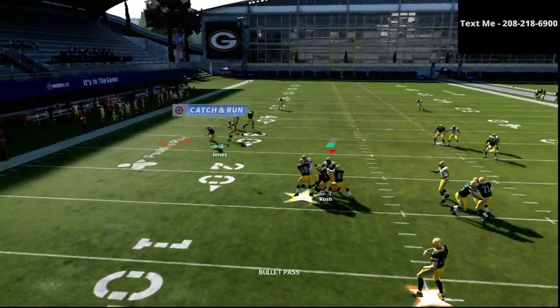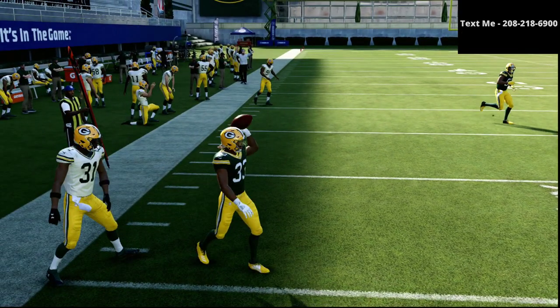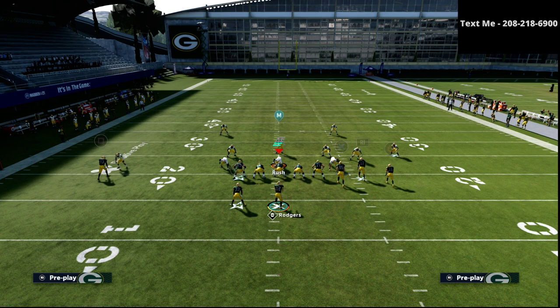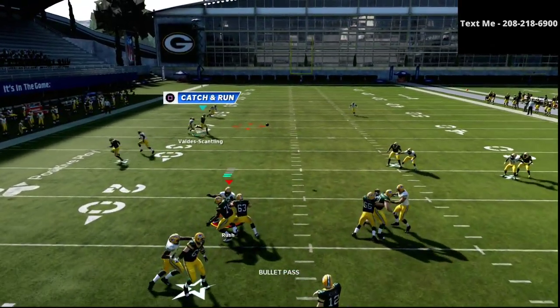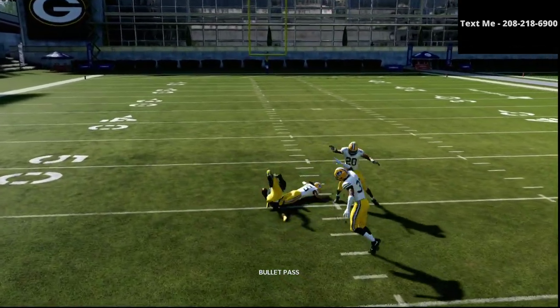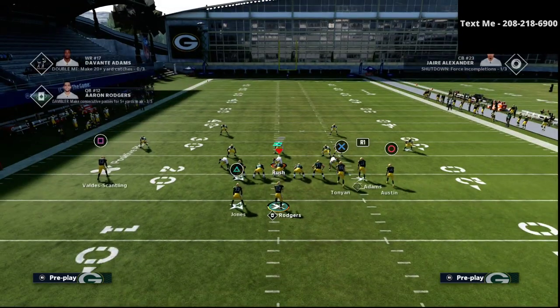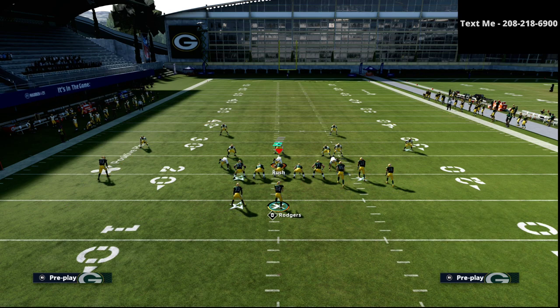Those are two popular coverages that if you run gun bunch and you're playing somebody who knows what they're doing, they're going to go to. The other thing I really like about this play is against man coverage — because we're running a smart-routed post route — the square receiver is going to get instant separation to the inside, especially if you have a good route runner.